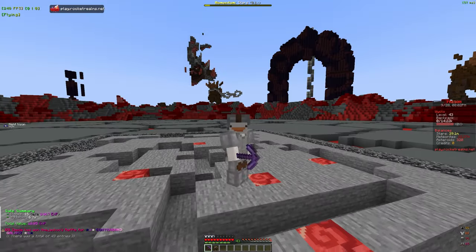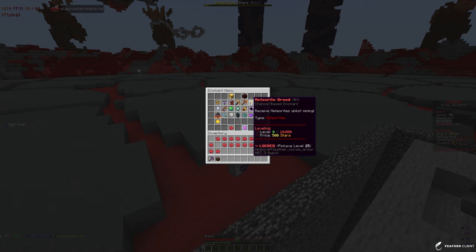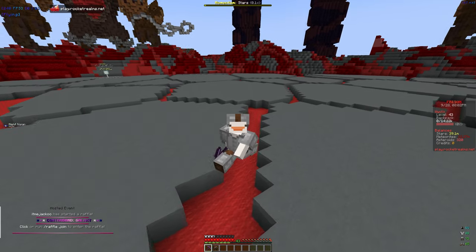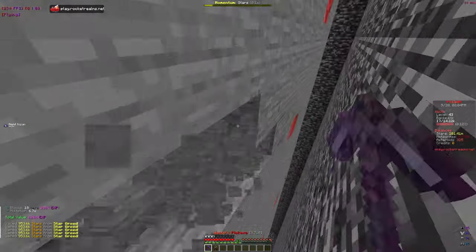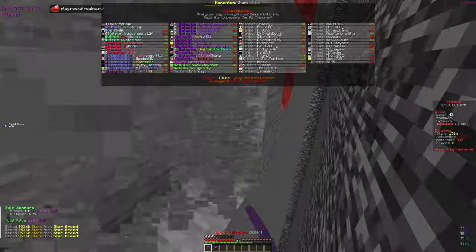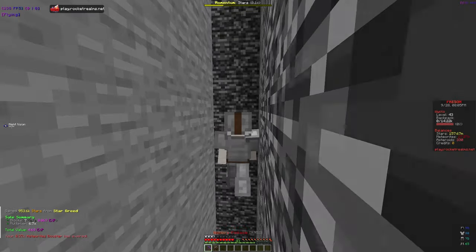With Star Greed maxed, we can focus on other enchants like Hammer. We have 135 million stars left to put into Hammer. The next big milestone is getting to pickaxe level 25 because that unlocks Meteorite Greed, which gives us more meteorites, and then we get Wisdom as the first meteorite enchant to upgrade our pickaxe faster. Most of our meteorites right now are coming from Fallen Stars since we don't have Meteorite Greed yet.